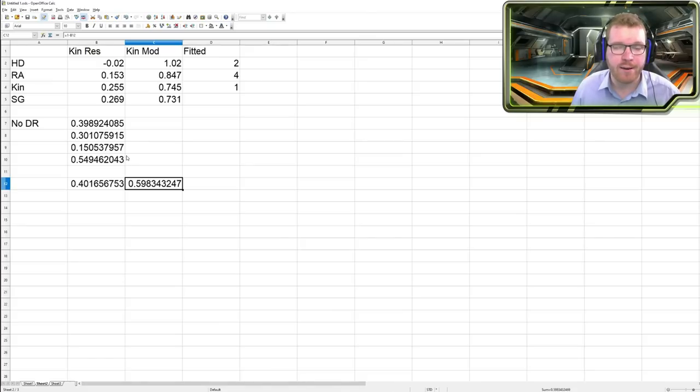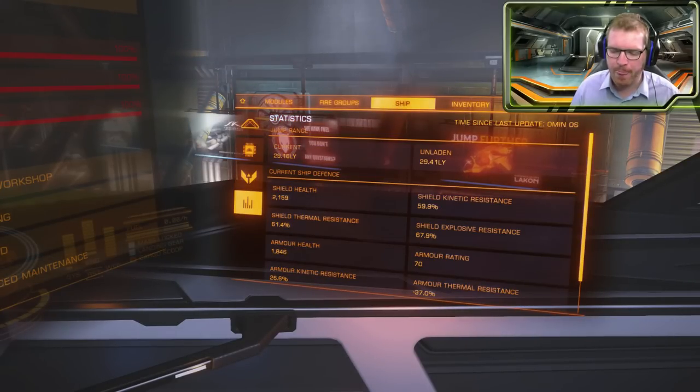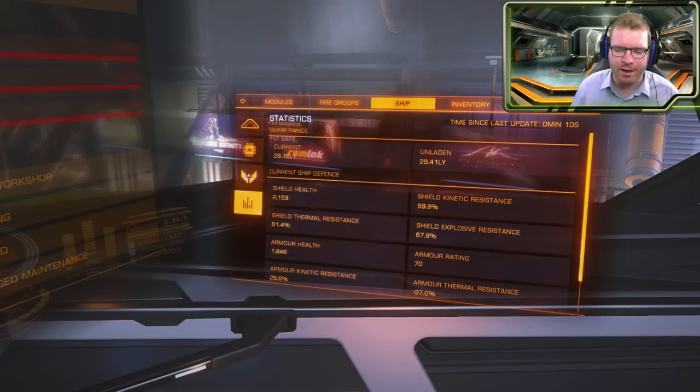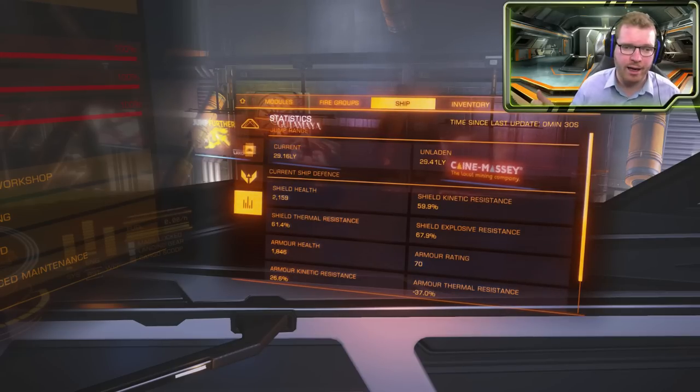Let's check in-game. Verifying all shield boosters are active, going over to the ship stats — kinetic resistance shows 59.9%, not 59.8%. Again, there are some rounding errors; the game only displays two decimal places but likely uses more behind the scenes. I've done this for a variety of different builds and loadouts and it is solid — it comes out with the correct result pretty much every single time.